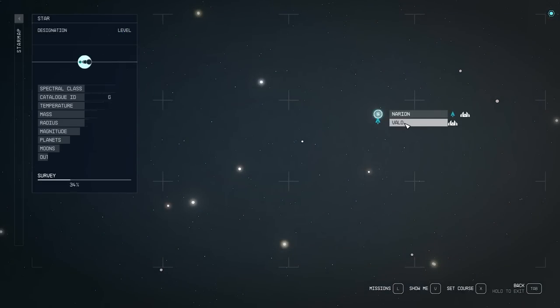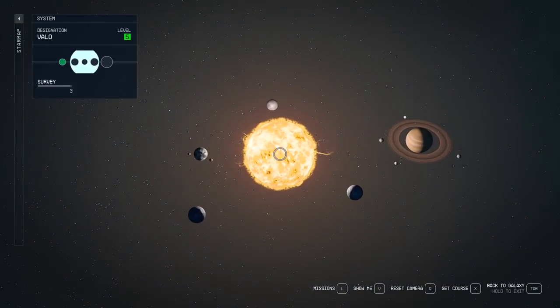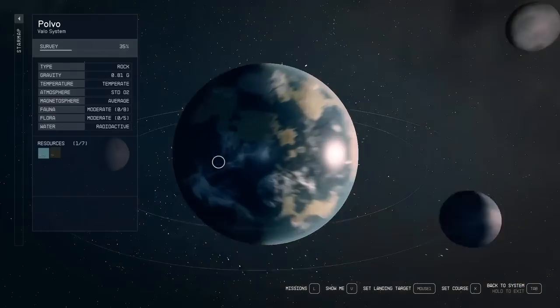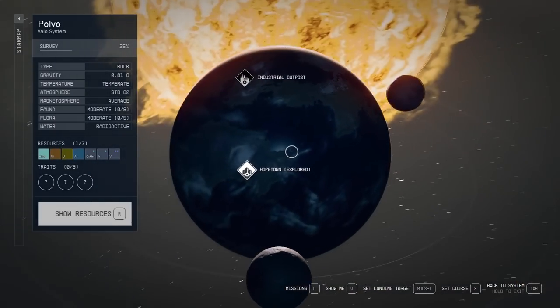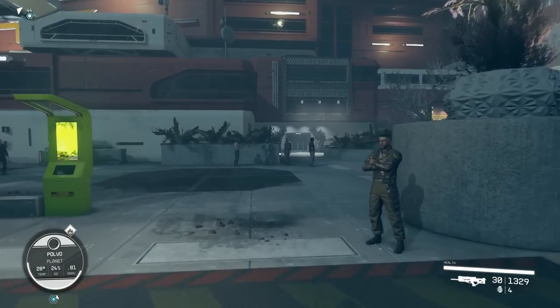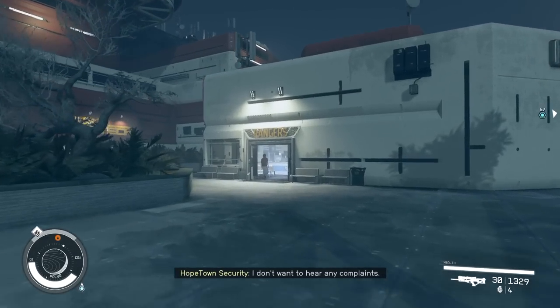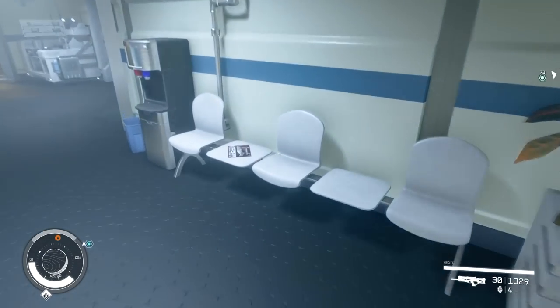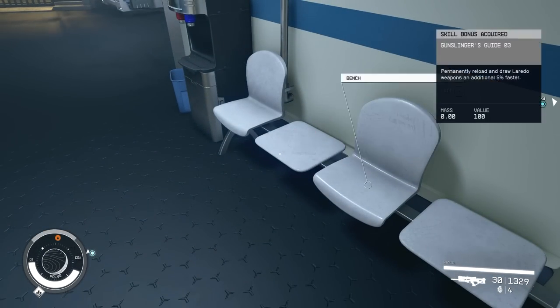The next one is in Valo, alongside the Narion system. Go to the planet in the left middle area and look for the Hope Town location. Once you land, run in through the entrance and the first building on your right is the one that says Rangers. Go in and look on the chairs on the right-hand side — you'll see the magazine is there.